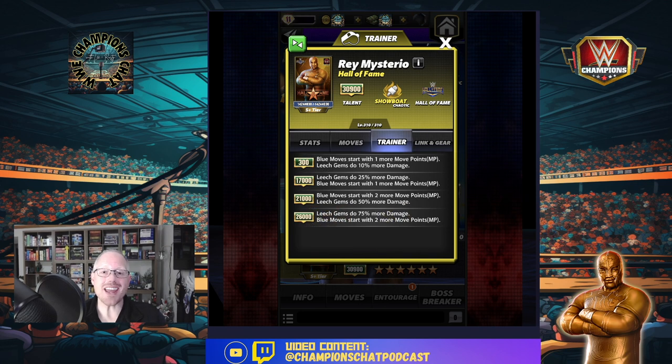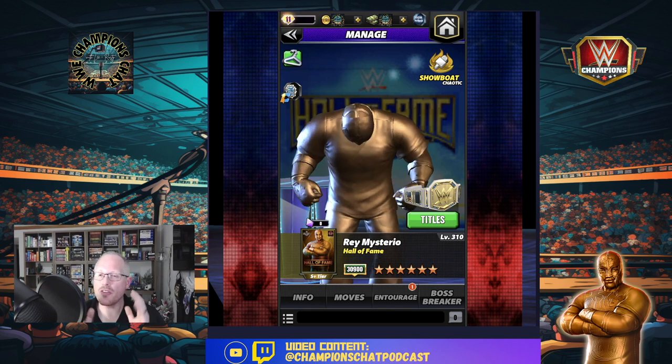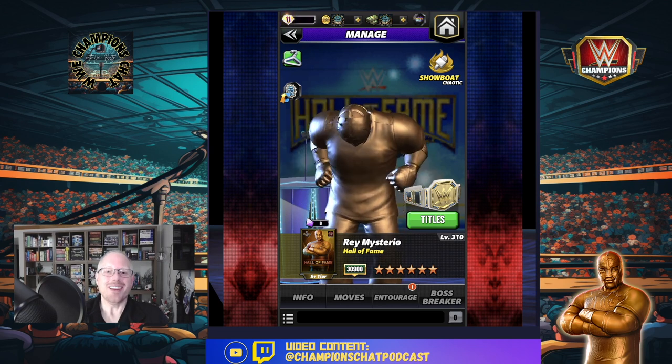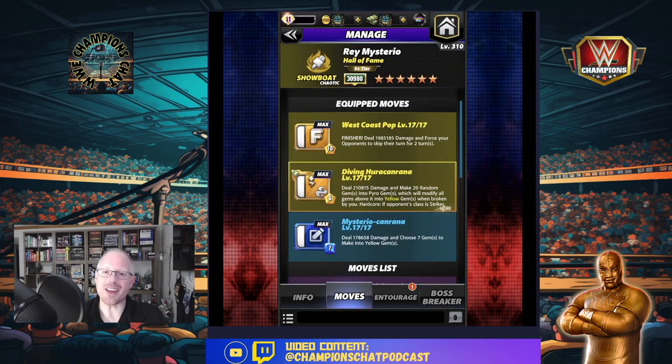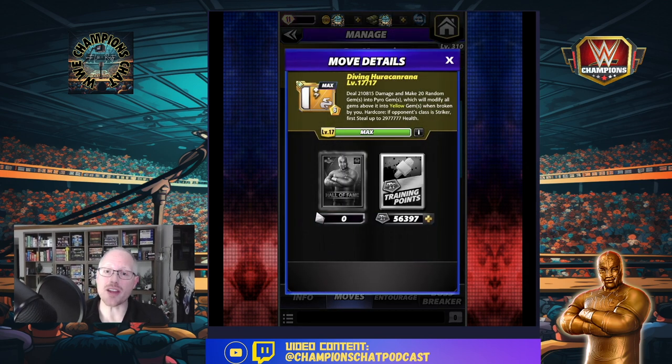If you have both gears, cross break gems do 200 more damage - we're definitely going to come back to that one. At the trainer at 26k, leech gems do 75 percent more damage and blue moves start with two more MP. I like how he and Tori kind of have this symbiotic thing going on because she buffs cross break gems. I've got a couple different move sets to show you. The first one that probably caught a lot of people's eye was the pyro plate build - he's got an awesome pyro build. The Diving Hurricanrana does damage and makes 20 random gems into pyros, which will modify all gems above it into yellow when broken by you.